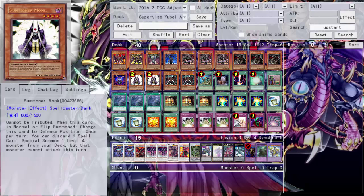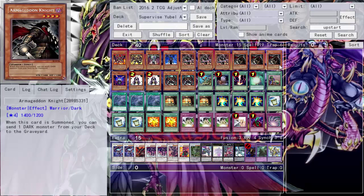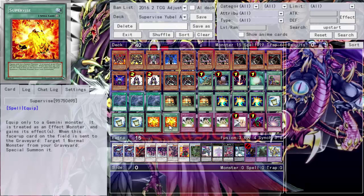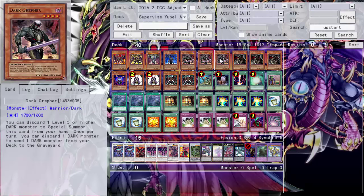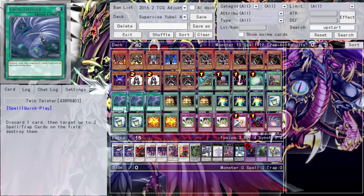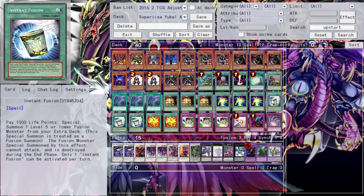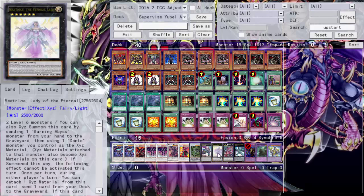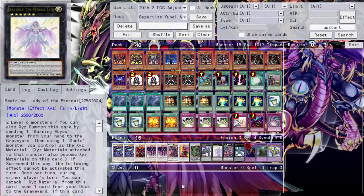Emerald is in the deck but you already used your normal summon, so you generally don't want to do the pitch-send-Doom Shaman-into-Emerald play unless you have Supervise and can summon back Tinker. This is more for the Norton Insta-Fusion line: Norton summons back a level four, you go into Emerald, detach, summon Doom Shaman, summon Tinker, Synchro 8. Thousand-Eye Restrict has more synergy in this deck than just being an Insta-Fusion target. Since we're running Beatrice, she'll also summon Dante when destroyed by your opponent — a powerful 2800 beater who can't be targeted. So you get Beatrice first, then Dante when she's destroyed.